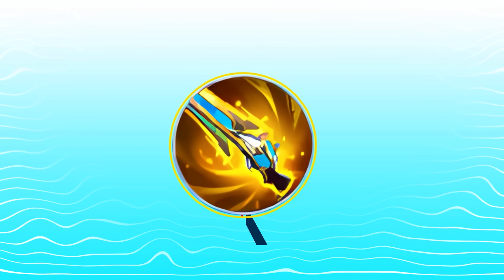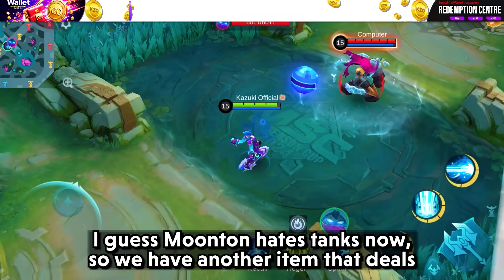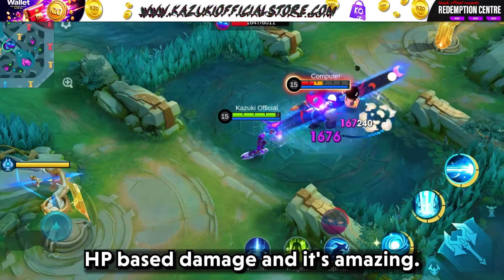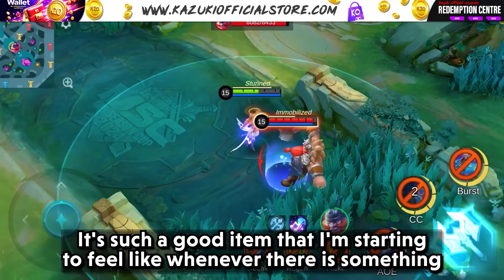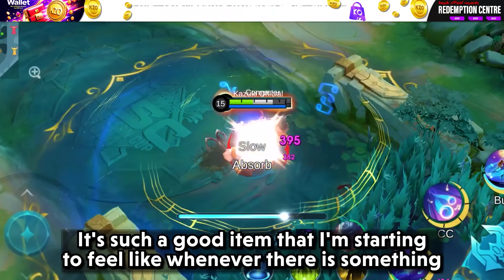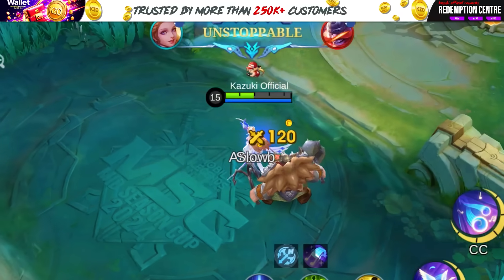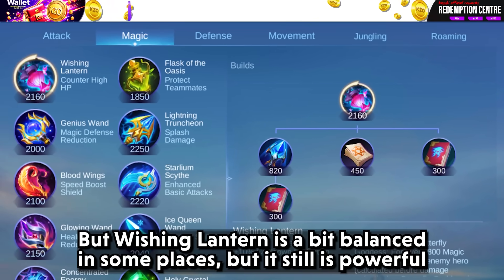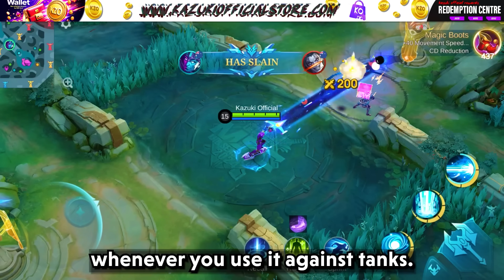Now time to move on to our next item: Wishing Lantern. I guess Moonton has it out for tanks now, because we have another item that deals HP-based damage and it's amazing. It's such a good item that I'm starting to feel like whenever something new is released, Moonton just makes them overpowered. But Wishing Lantern is a bit balanced in some places, though it is still powerful whenever you use it against tanks.